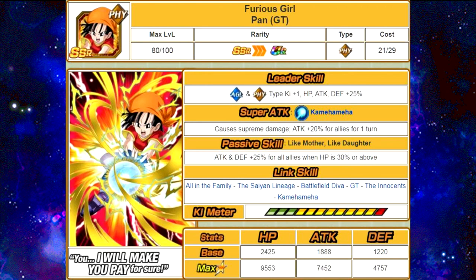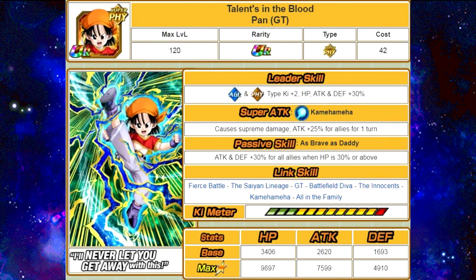She Dokkan Awakens into Talents in the Blood Pan GT. Her new leader skill is Agility and Physical Type Ki plus 2, HP, Attack, and Defense plus 30%. Super Attack is Kamehameha, causes Supreme Damage to the enemy, Attack plus 25% for all allies for one turn. Her passive skill, As Brave as Daddy: Attack and Defense plus 30% for all allies when HP is 30% or above. Her Link skills are Fierce Battle, Saiyan Lineage, GT, Battlefield Diva, Innocence, Kamehameha, and All in the Family. Her max stats are HP of 98,970, Attack of 75,990, and Defense of 49,100. She has a 12 Ki multiplier of 135%.